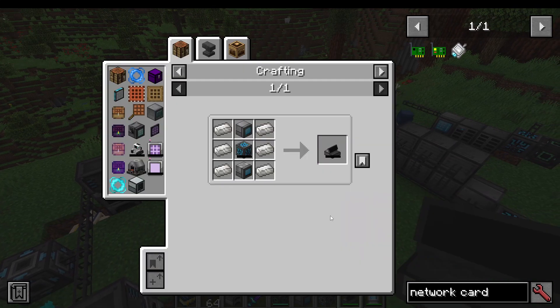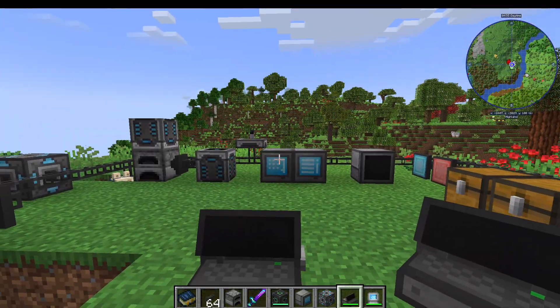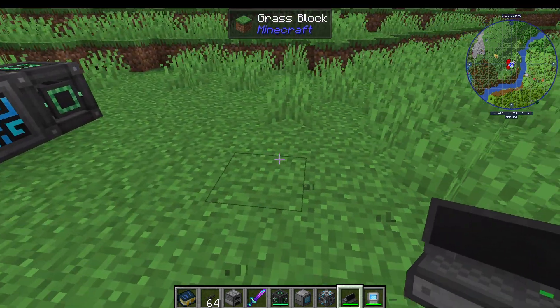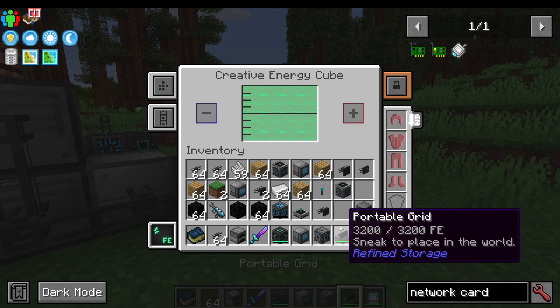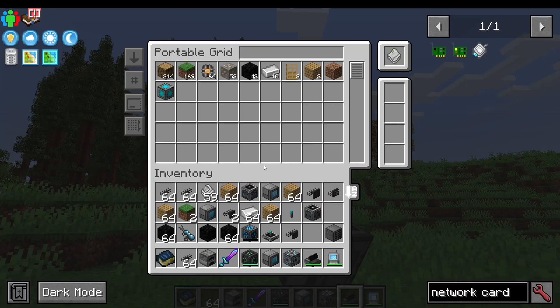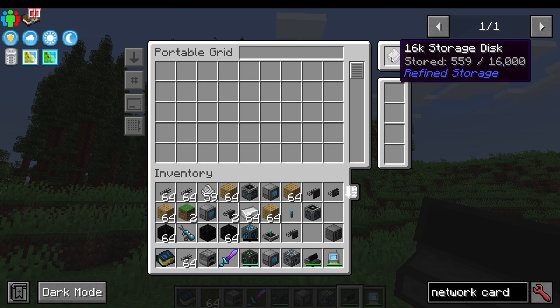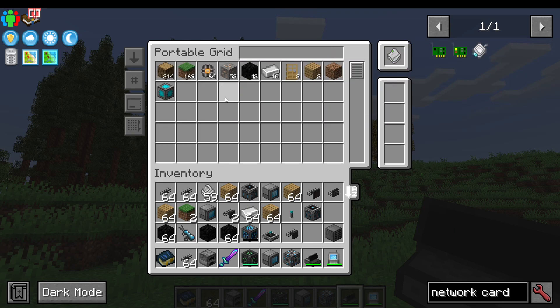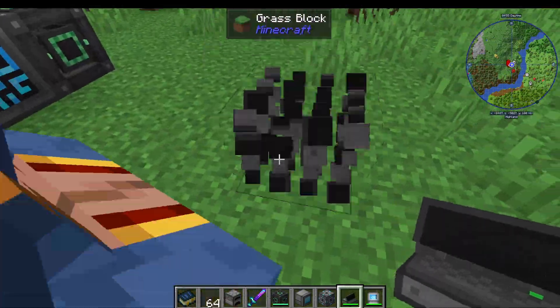Another thing you can make is a portable grid. The portable grid does not connect to your network — it's actually a portable disk viewer. You need to charge it up; I would use something like a Creative Energy Cube for Mekanism, or anything that can charge items. Refined Storage doesn't add an item that does this, so you need to use another mod to charge it. You right-click it in the air, and you can take a 16K storage disk that already has stuff in it, put it in the top right slot, and access it. You can import and export to the system. It can only hold one disk, but it's a portable way of having a little mini network. You can also shift-right-click it on the ground to place it down and access it that way, linking it up to export or import from the system as well.